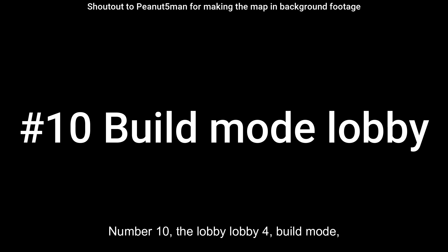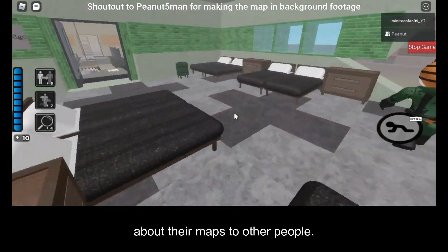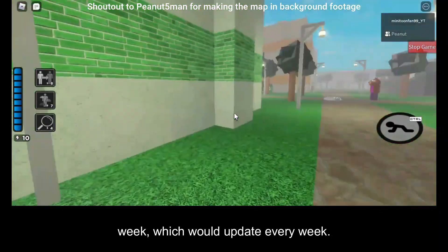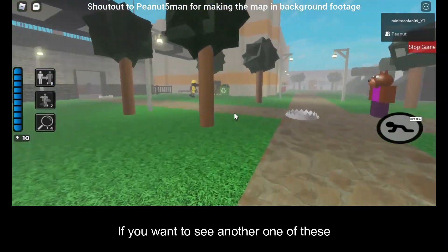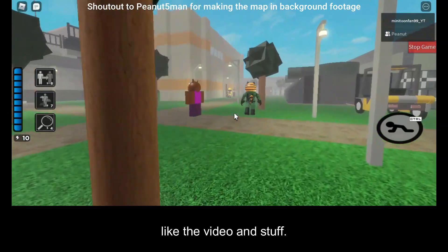Number 10: a lobby. A lobby for build mode would be a place where people could talk about their maps to other players, and it could also feature a map of the week which would update every week. If you want to see another one of these videos, subscribe to the channel and like the video.